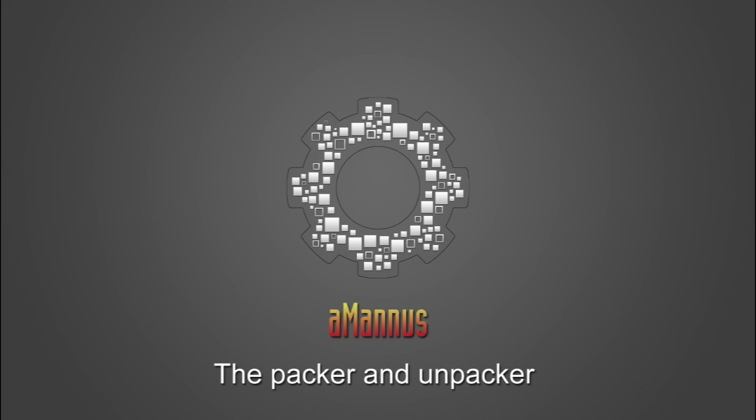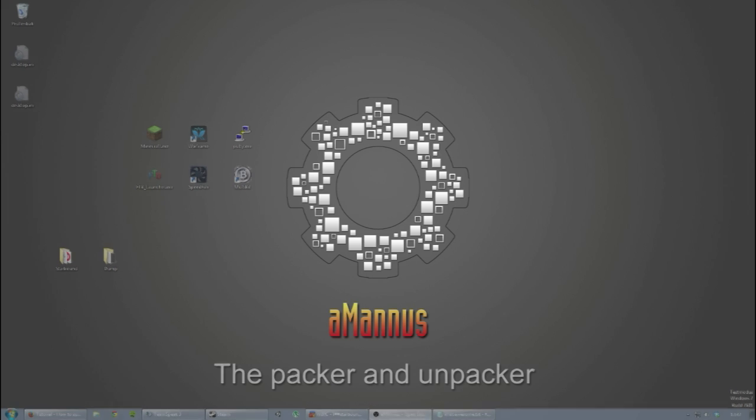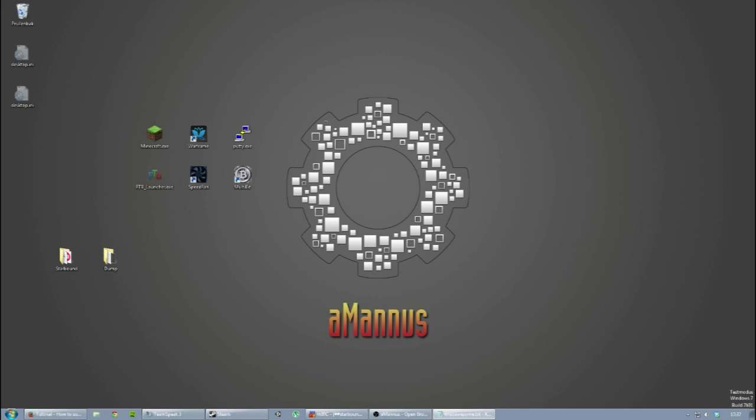Right now it's basically just a way to pack all the asset files into a single file, and that's pretty much it. They just introduced it and I'm sure it will be more fleshed out. This is kind of the first version of this, and it might be awesome for server owners later on, but it might also be making it more complicated right now to actually access the asset files. So let's take a look at how the packer actually works.